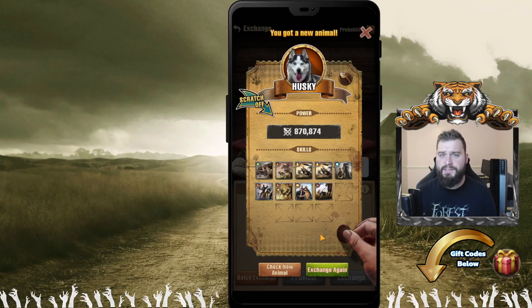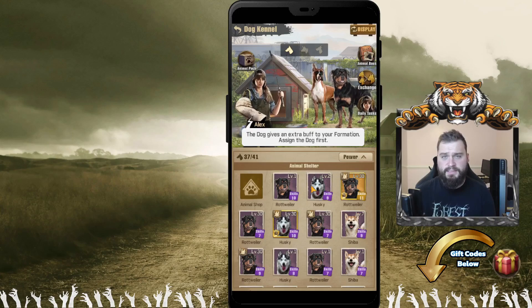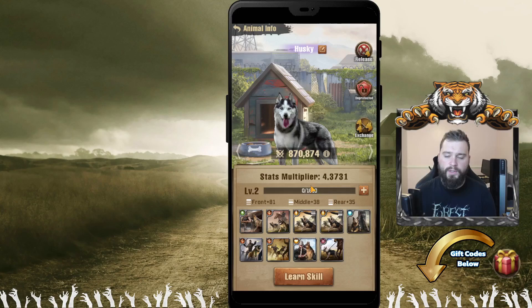We'll go ahead and click exchange and see what we get. This is always based on chance. You can never guarantee yourself a higher skilled dog, but we can definitely increase your odds of actually getting those dog skills up. You could be very unlucky, or you could be very lucky in this scenario. The two level eight huskies did in fact turn into a level nine husky, which is great for us. Overall, that is a win-win.